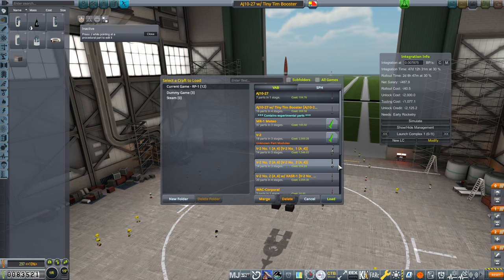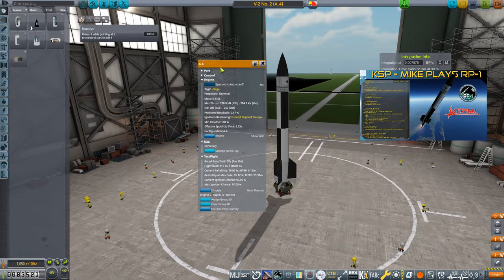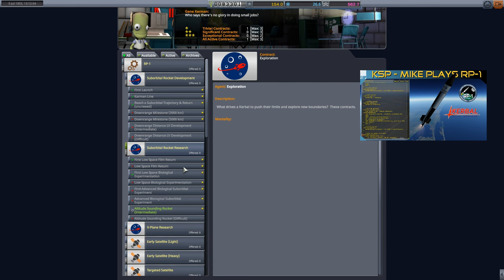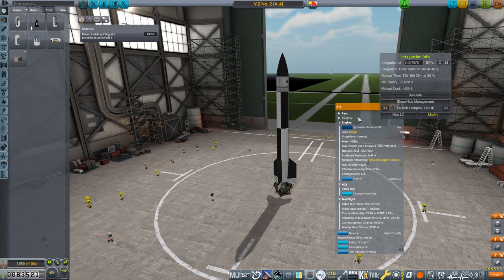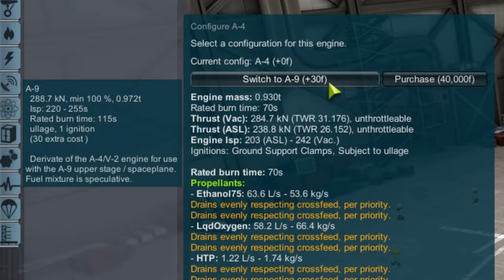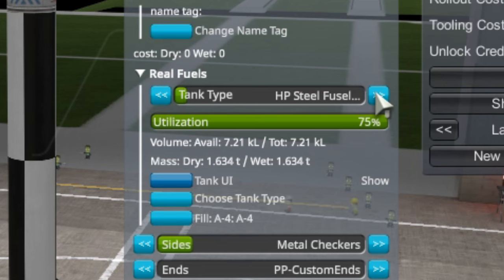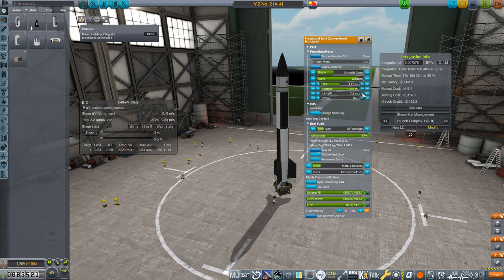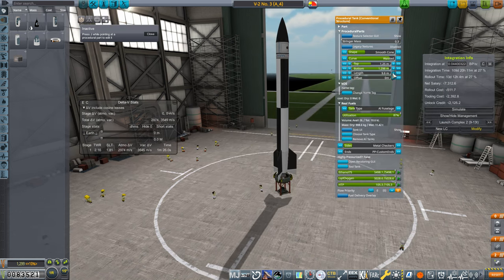It's time to improve upon the V2. V2 number 2 flew last episode, taking photographs of the Earth's surface from near space. But thanks to the switch to RP1 version 3, the contract spawned again, now requiring a higher altitude and greater downrange distance. For this I'm going to need a bigger rocket. I upgraded the steel tank to aluminum and increased the length to 10.1 meters, bringing the engine burn time to its maximum of 70 seconds. In hindsight, I should have been maximizing the engine burn time back with the first iteration of this rocket.